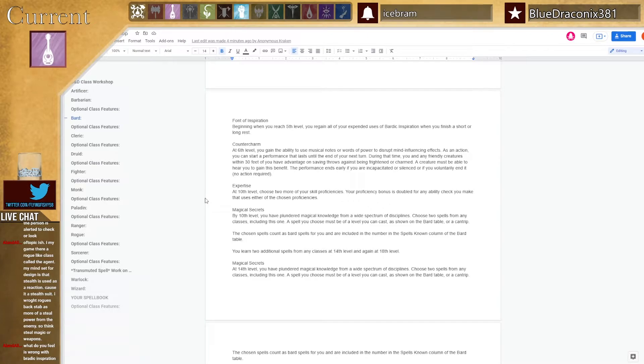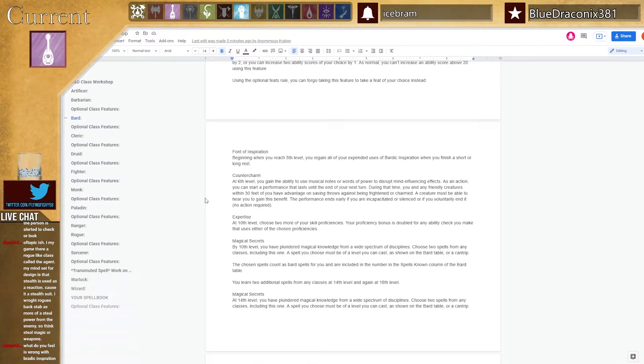Font of Inspiration — you gain it back when you take a short rest. That's an upgrade for your Bardic Inspiration counter. Counter Charm is the worst ability in the entire game. Maybe you want to change that one. Have you ever read it? I think I have — I ignored it.